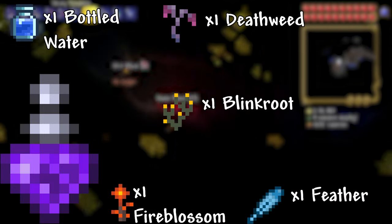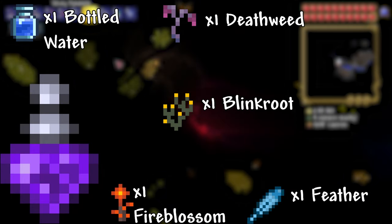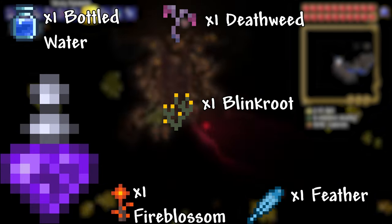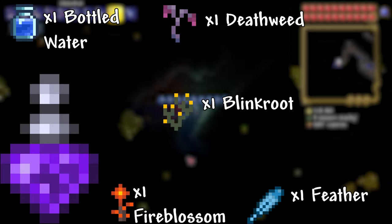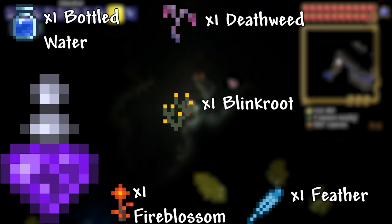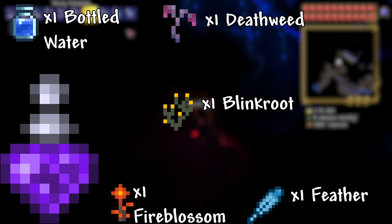Gravity Potion: 1 Bottled Water, 1 Fire Blossom, 1 Deathweed, 1 Blinkroot, 1 Feather. This potion allows you to invert gravity so that you fall upwards. Be careful though — if you don't have a Feather Fall Potion or a Golden Horseshoe, you will take fall damage if you hit the ground without quickly re-inverting.